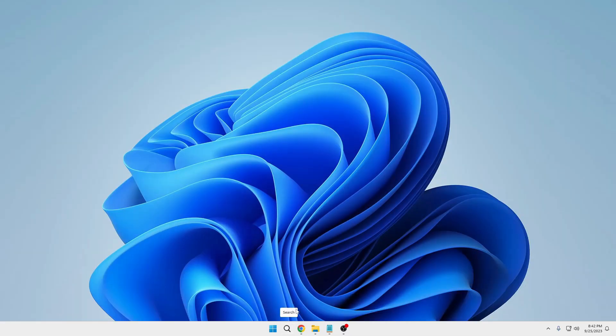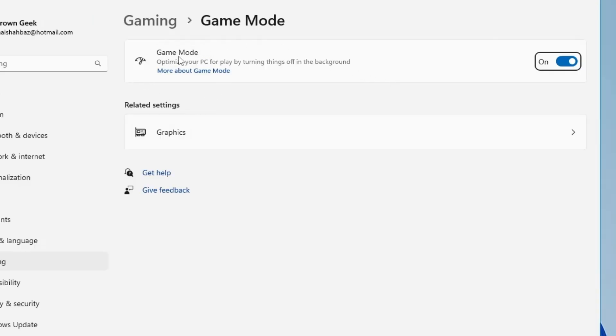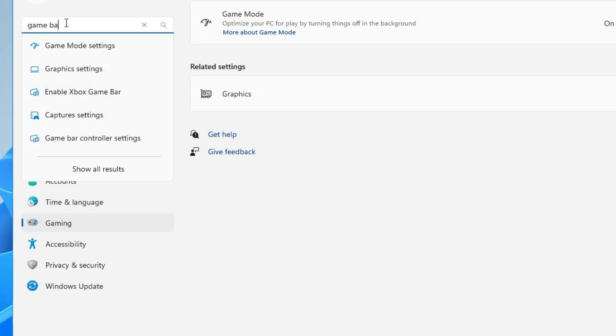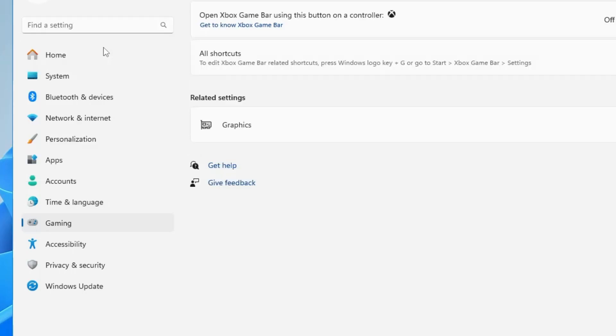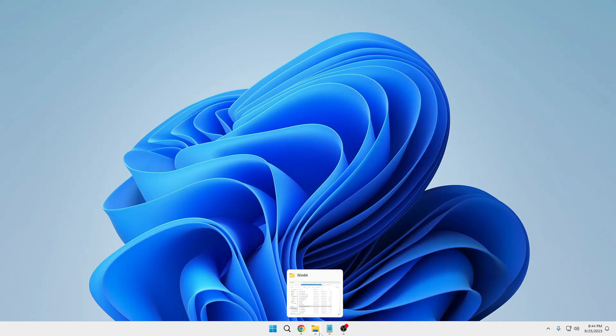Next, we have to enable Game Mode and disable the Xbox Game Bar. Click on Windows search, type 'Game Mode', then click on Game Mode Settings. Make sure the Game Mode option is enabled. Then search for 'Game Bar', click on it, and disable the option to open Xbox Game Bar using the button as a controller.